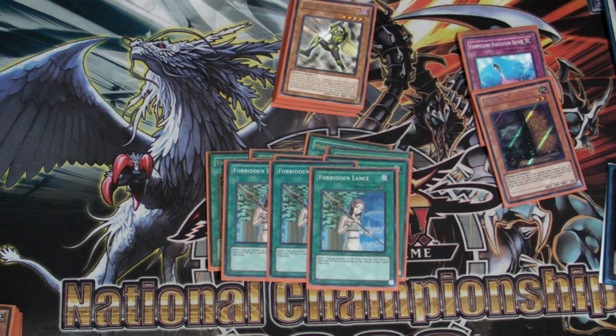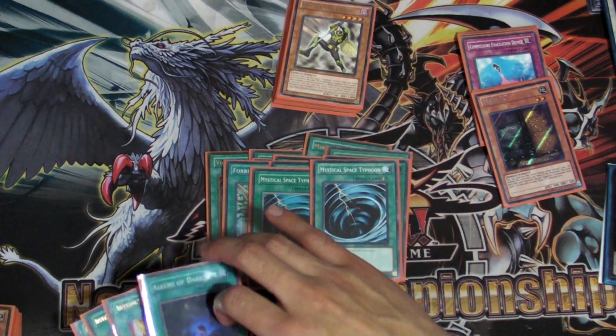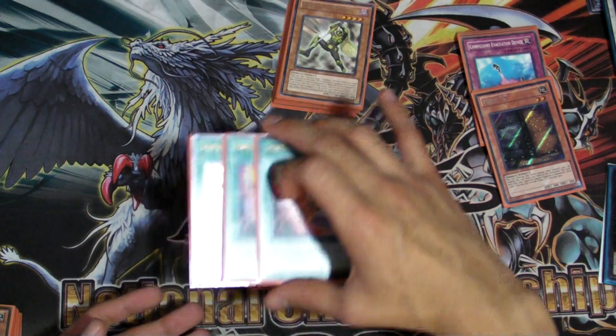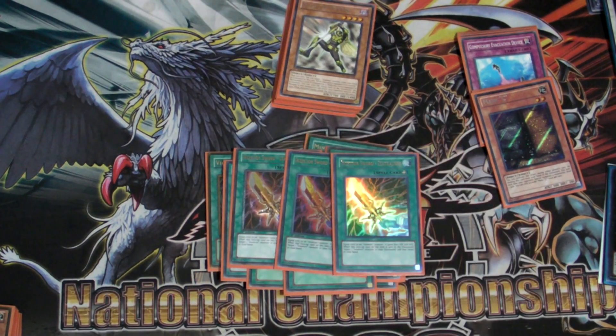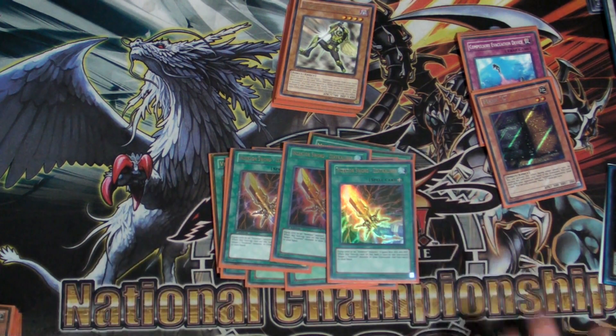The reason I decided to go with three Lance is because Skill Drain was also popular — Dark Worlds can play it — and it's very good for that. We are also playing two Mystical Space Typhoons, an Allure of Darkness, and it wouldn't be an Inzektor deck without three Swords. If you're playing Swords, you basically have to run three, otherwise you can't get the OTK off. The specific OTK I was using required all three Swords.